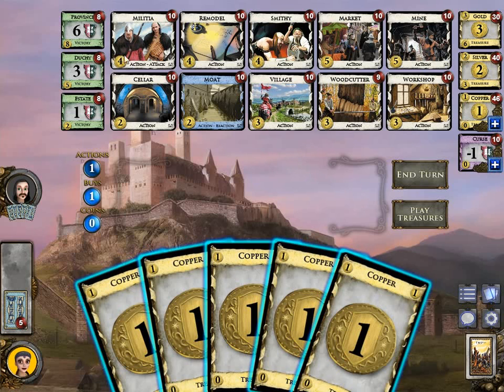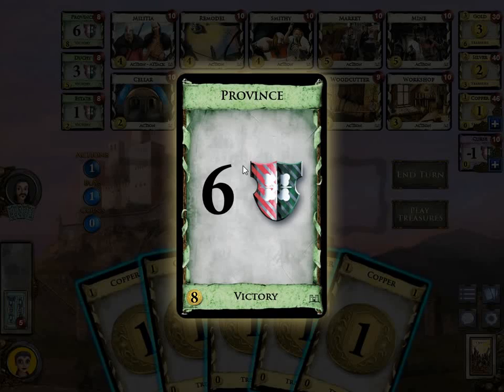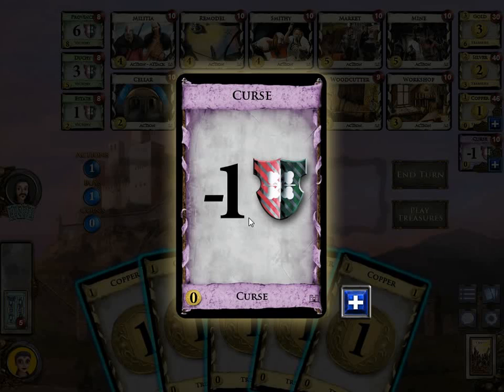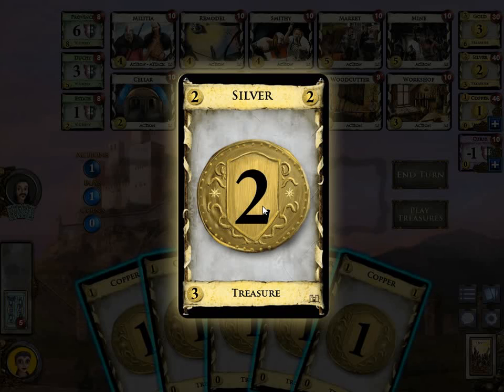Let's look at a card like Woodcutter. At the top you have the name. At the bottom you have the type, which is action for Woodcutter. At the bottom left you have the price or cost, which is 3 coins — so you need 3 coins to buy Woodcutter. In the middle you have what the card does: Woodcutter gives you plus 1 buy and plus 2 coins. Province gives you 6 victory points at the end of the game. Curse gives you minus 1 victory point, and Silver gives you 2 coins when you play it.